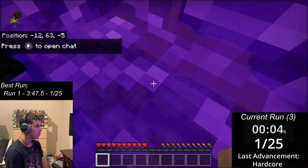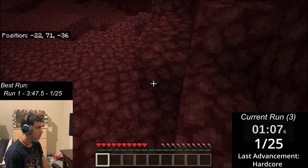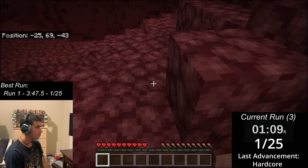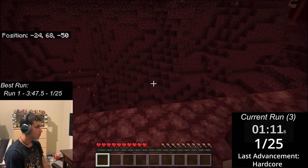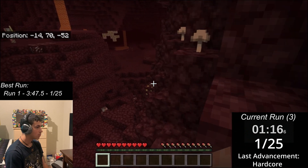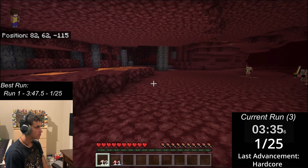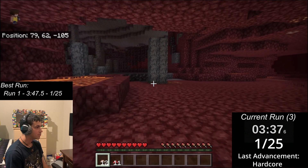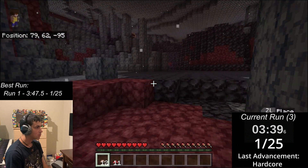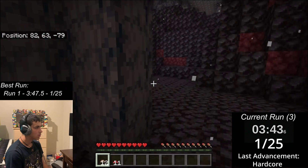Finally on my third attempt, I spawned outside of the Basalt Delta, giving me a bit of hope. I wandered around the nether wastes for a while, hoping to find some kind of forest biome. I saw gold and found mushrooms, but couldn't really do anything with them yet — getting wood was my utmost priority. Unfortunately, what I found instead was yet another Basalt Delta. These things just love me. With hostile piglins and deadly ghasts blocking off other areas, I reluctantly entered the biome.